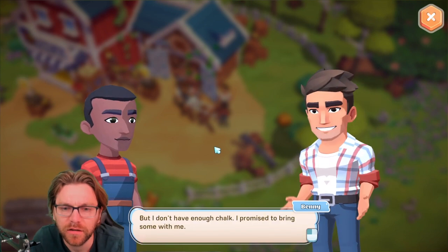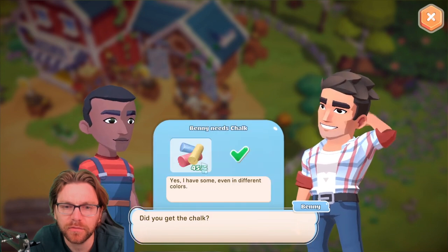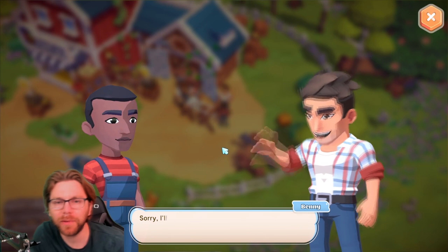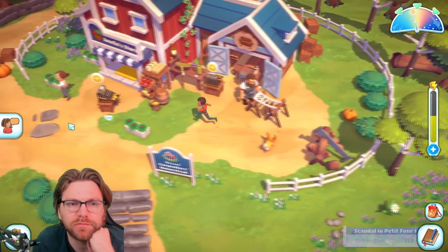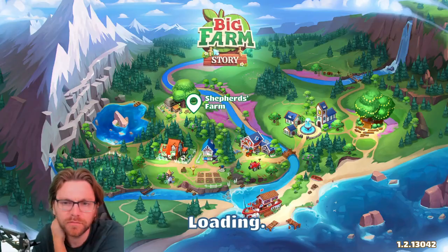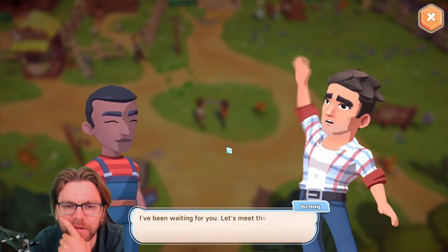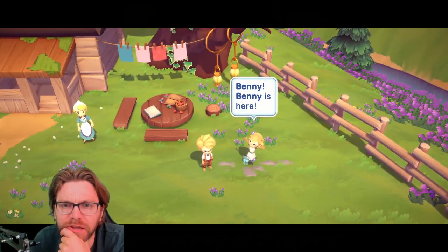I don't have enough chalk — I can get some chalk. Here you go, I've got 45. I'll meet you at Shepherd's Farm first, okay. What's the plan, Benny? 'Nice day isn't it. I've been waiting for you — let's meet the twins.' Benny is here. Shiny's here too!